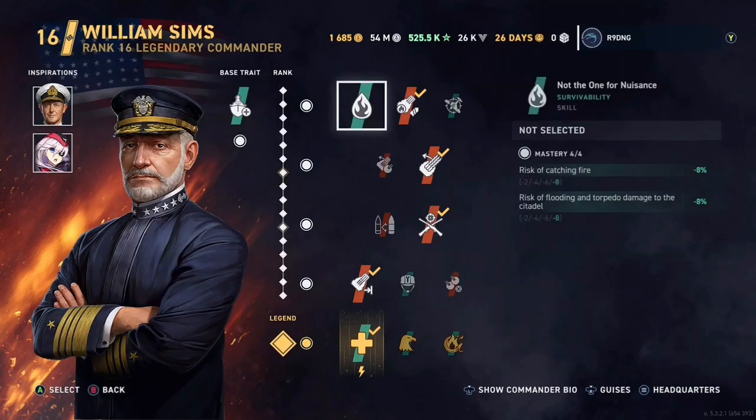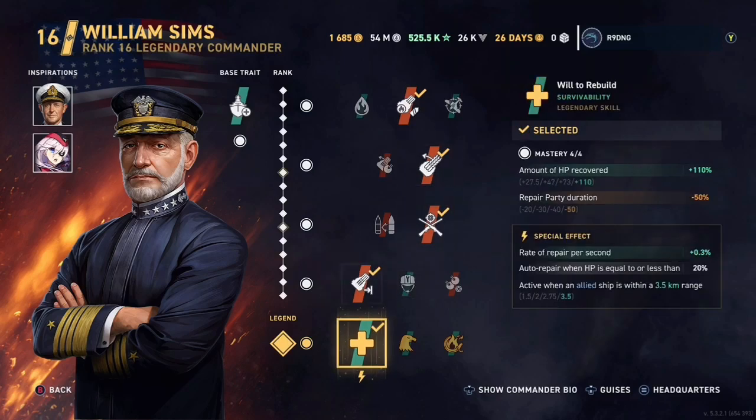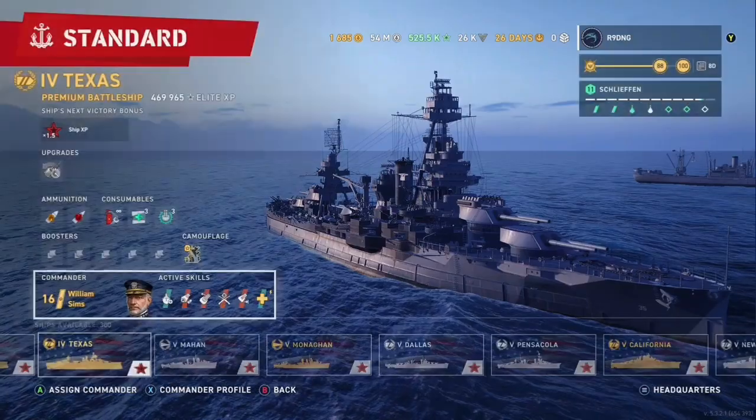For our actual skills we are using Flammable Cannoneer, Gyrating Drill Blitz, Marksmanship, Reaching Out XXL, and Wheel to Rebuild. You can run Emergency Specialist but due to the unique American Damage Con with its long duration I choose not to do so.